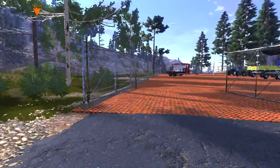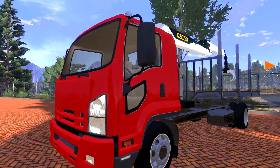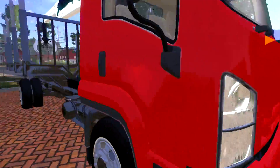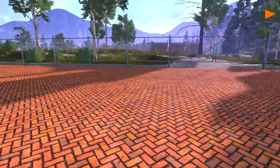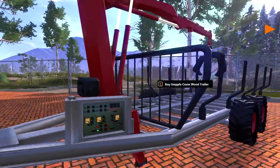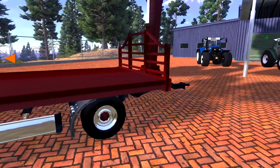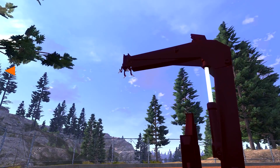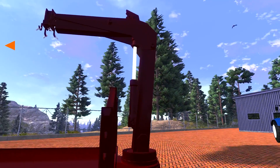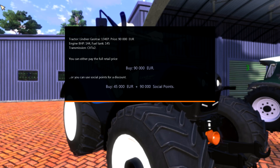It's country life, right? We can buy all the trucks and stuff. Oh, I so want this. How much is this? I don't see a price — maybe that's not available right now. There's a grapple that can grab wood, just like we have except a better, bigger version and a lot more sturdy. This one looks like it can pick up pallets or stuff, load and unload. I wish it cost 90,000 euros... it's 45,000 euros plus 90,000 social points. Holy moly.